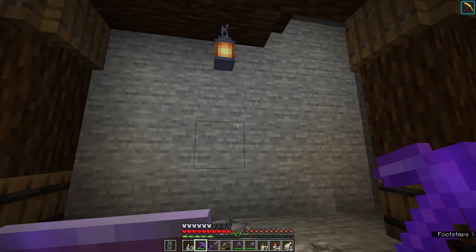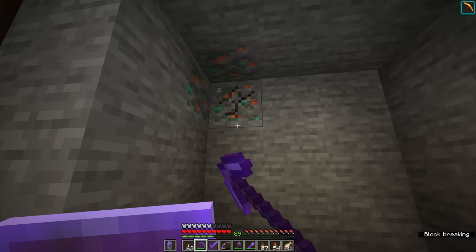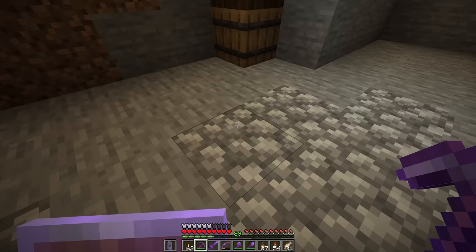Let me go grab the beacon effect very quickly one more time. There we go, we got some haste. So if we dig out this wall here, this actually coincides with a spot that doesn't have any of the machinery. It's not going to interfere with the area downstairs where we have our copper aging facility. And so what I thought we could do today is set up a redstone powered flying machine elevator, which is going to take us from this level all the way down to the copper aging setup.